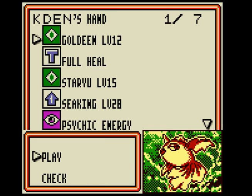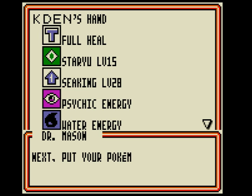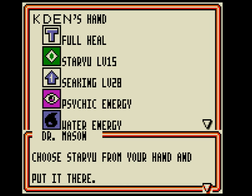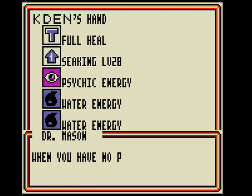Who am I supposed to pick? Goldeen. You may choose up to five basic Pokemon. You can switch bench Pokemon with your active. Only basic Pokemon can be placed on your bench. Choose Staryu. Okay. When you have no Pokemon to put on your bench, press the B button to finish.